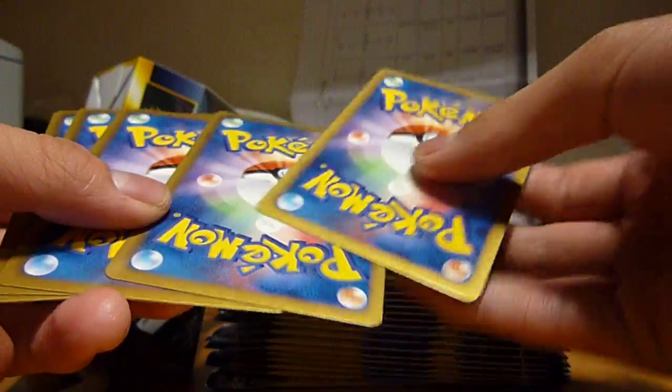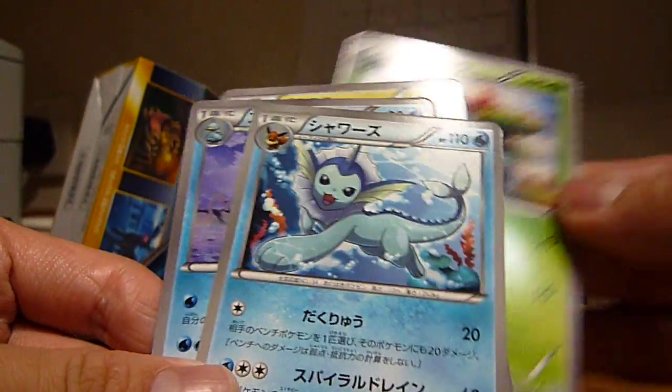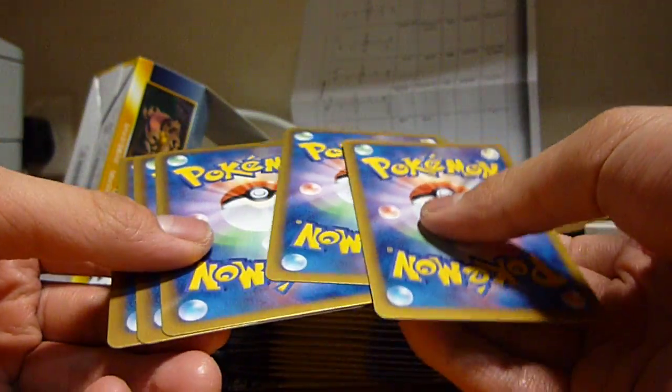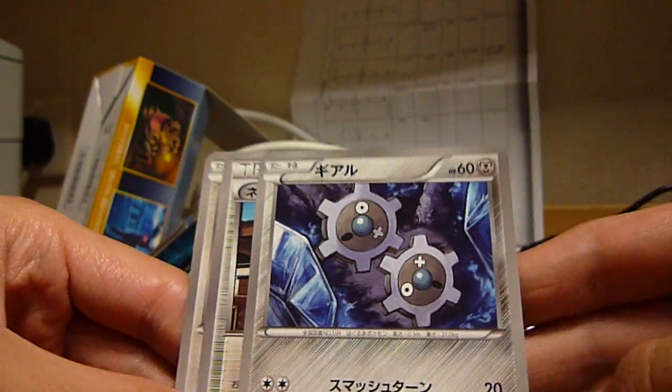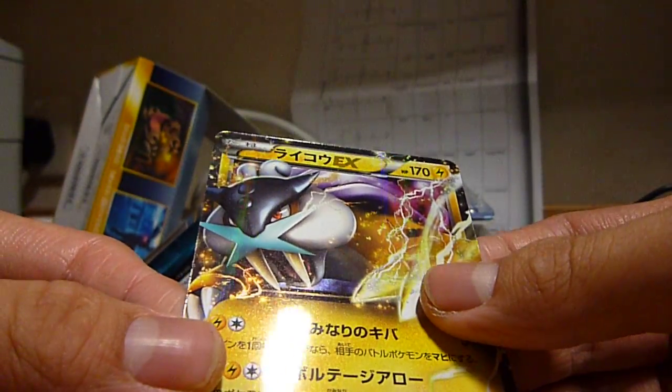I decided not to buy the English set anymore because the Japanese cards are rather cheap and have better artwork than the English ones. So I will be focusing on Japanese cards rather than English ones, but if the English set is really good I'll consider buying a box. So far I haven't got an anti-EX as a rare — let's hope. Oh, Raikou EX — very nice, that's my third one!